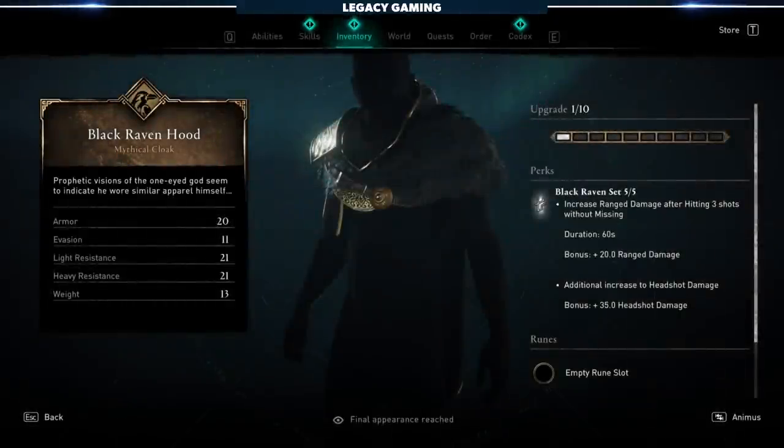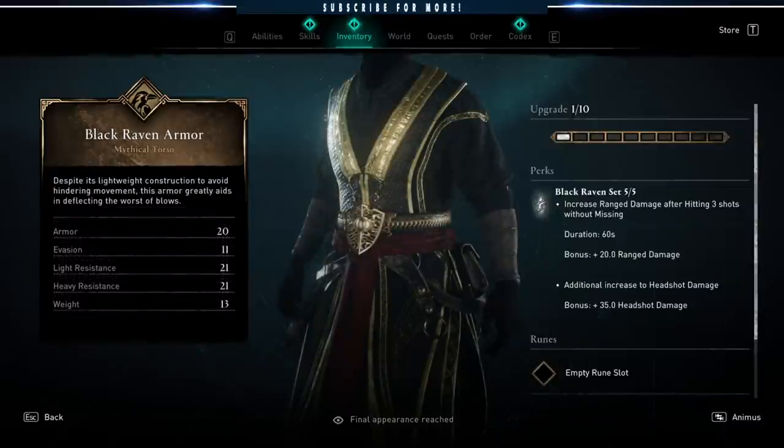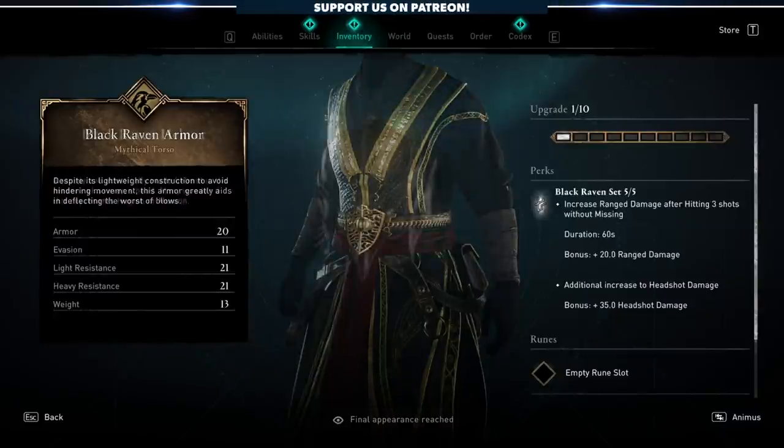The armor set. The two-piece bonus increases your range damage after hitting three shots without missing. This is going to give you a nice 60-second buff, increasing your range damage by plus 20. That is a very generous buff, considering how easy it is to hit three shots in a row. Even with the faster bows, like a light bow, you can still accomplish this.